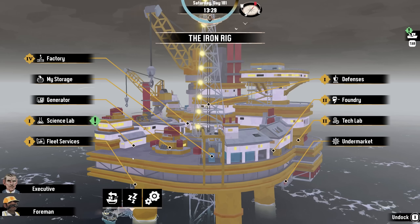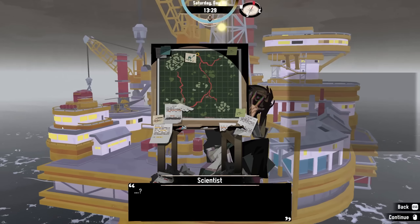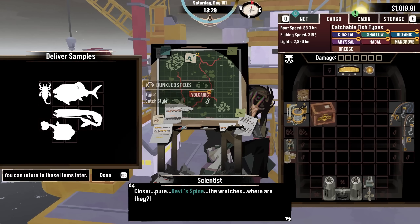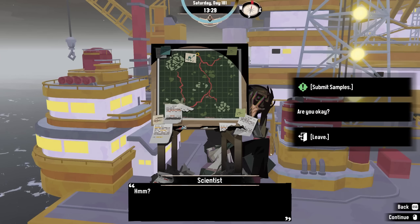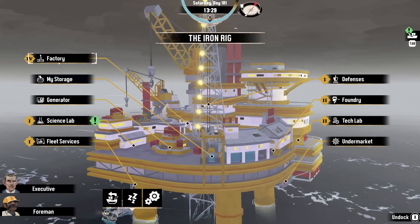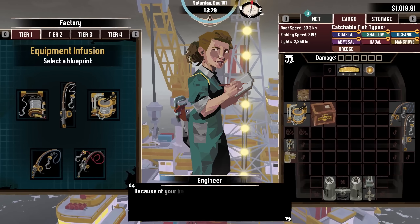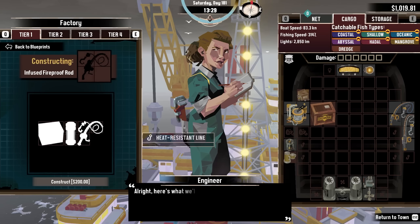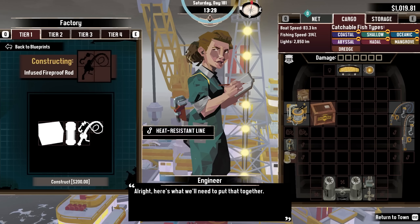Today, we're going to get back out once again and go fish hunting because the science lab needs more samples, and I don't have any of the fish that it wants the samples for. So yes, we're going to be going to the final of the major biomes. Unfortunately, before that I do need to get a pole that can fish there, so I need the infused fireproof rod, and I don't have everything I need for that, I don't think.